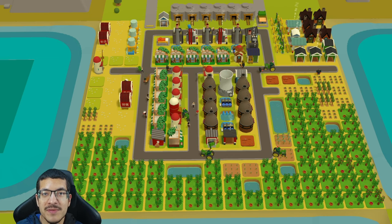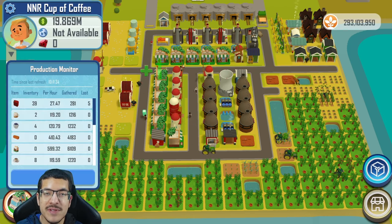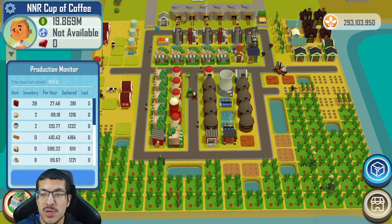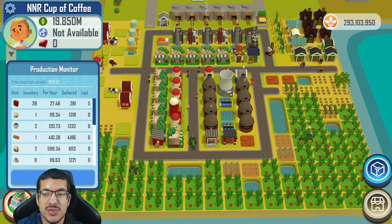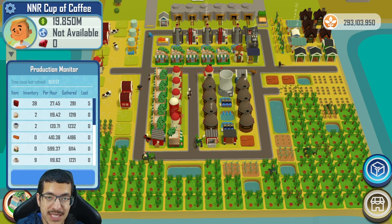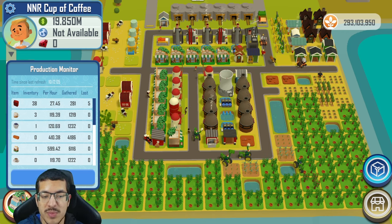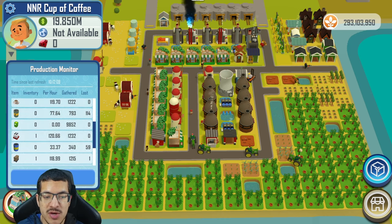Now we'll take a look at my cup of coffee build showcase. This build is doing 119 cups of coffee per hour, which I think is very good for a no-NFT-required design and probably the most you could get without adding NFTs. It can definitely be improved, but it's going to be harder to push much further because of the chromium rates.